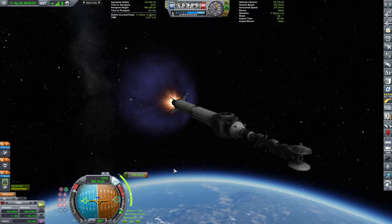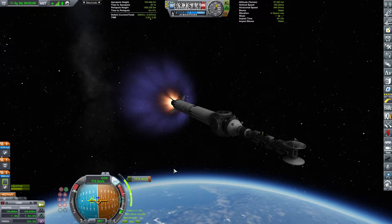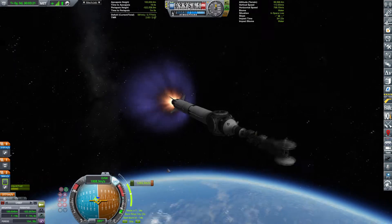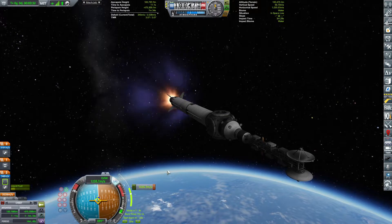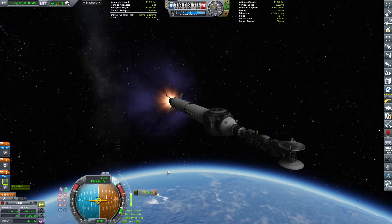Look at it go! This is the first of the space casino components. It doesn't have RCS thrusters or modules, so that's something we'll need to keep in mind for the second launch. I'm now starting to build, and that space casino is going to be monstrous.